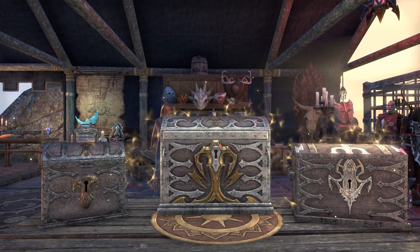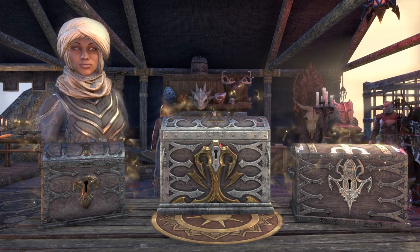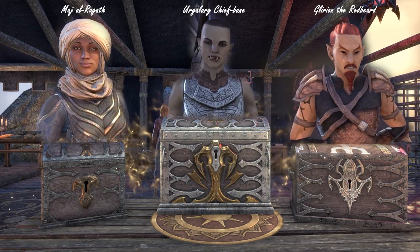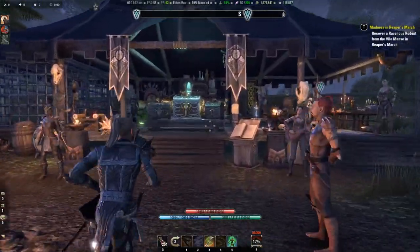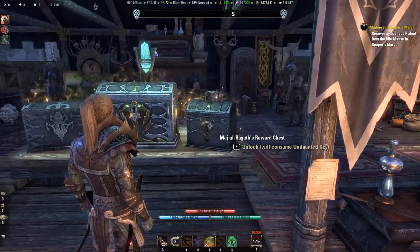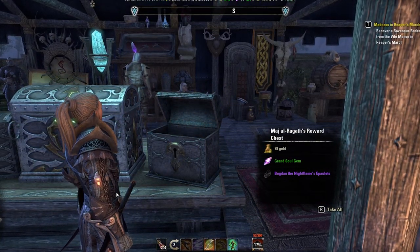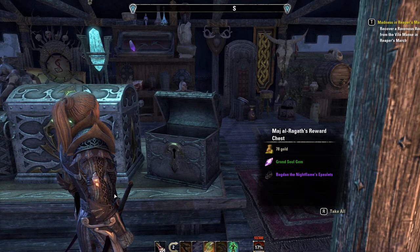With pledge keys you can open one of three chests at the Undaunted Enclave. Each chest gives you a monster shoulder piece from a specific dungeon pool. So if you are looking for a shoulder piece from a dungeon that a specific merchant offers, you have to open her chest with an Undaunted key. Besides other rewards like gold, soul gems, and mercenary style chapters, you can get a monster shoulder piece.